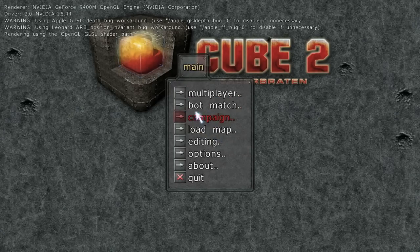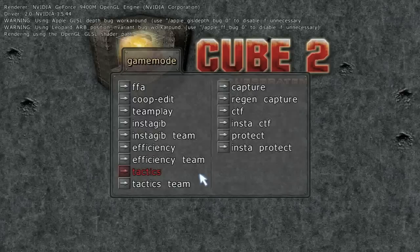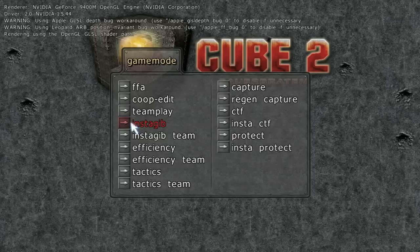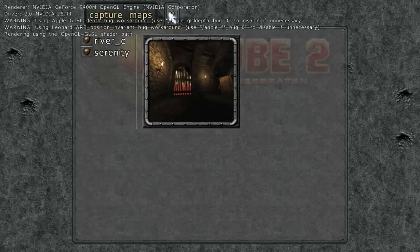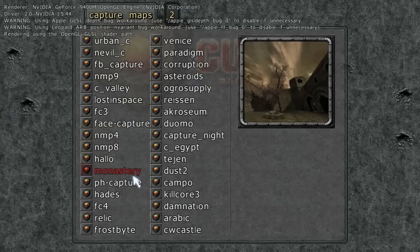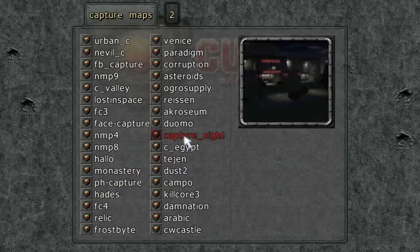Bot match — I'll show you that. Rubbish skill level. There are loads of game types, I don't know what they all are — they're all coded. I guess that's free for all. Capture has got to be capture the flag. There are loads of maps — a couple of pages of them. Some of the maps on this are really nicely made though, as you can see in the little picture.